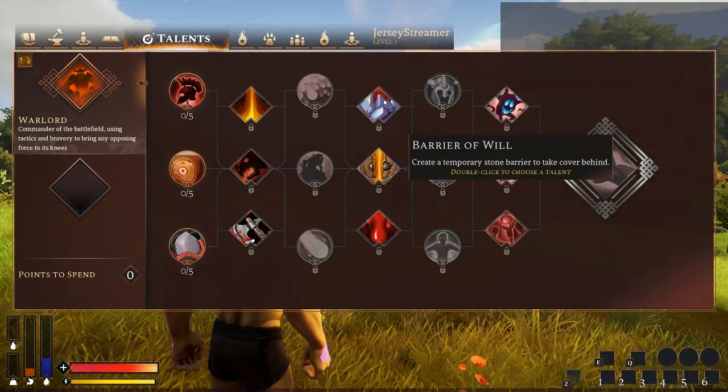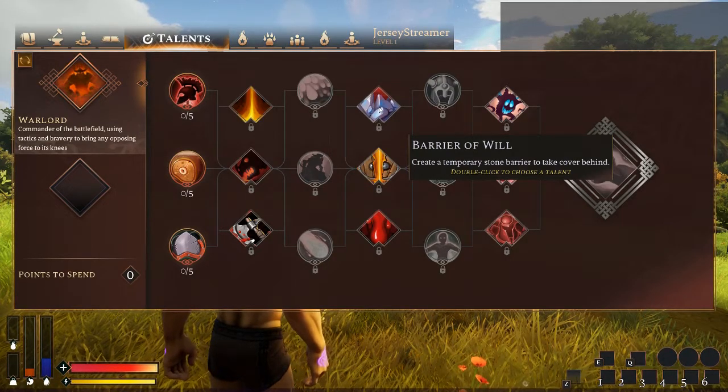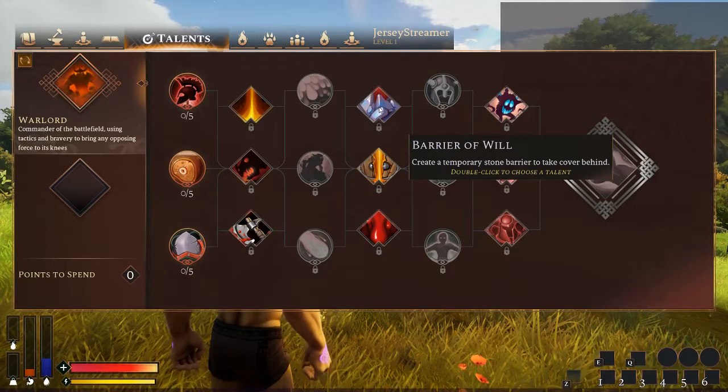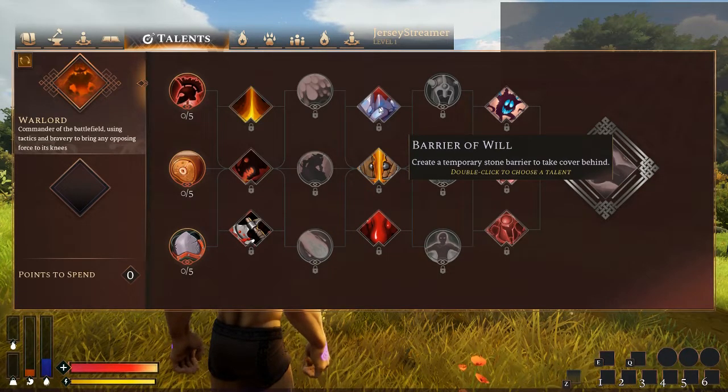Barrier of Will — create a temporary stone barrier to take cover behind. I've seen people use this to incredible effect. It's not an overly large stone barrier, but it's enough to cover you. My only issue with this talent is that Warlords normally have a pretty good amount of armor, so giving them an ability to hide with their already heavy armor — when Pathfinders, Assassins, and Shamans are for the most part out in the open — I'm not trying to say it's overpowered, I just think it doesn't really make much sense. You're giving somebody who already has the innate ability to survive the most even more survival. It's definitely a good talent in 1v1 PvP especially.